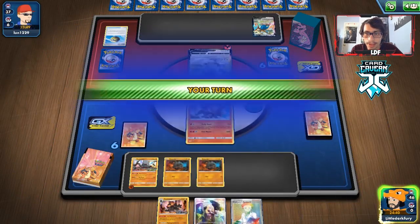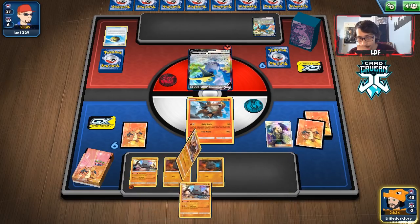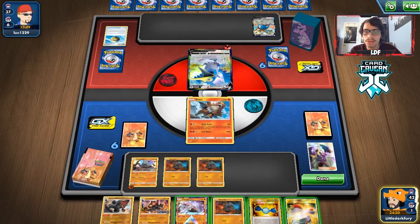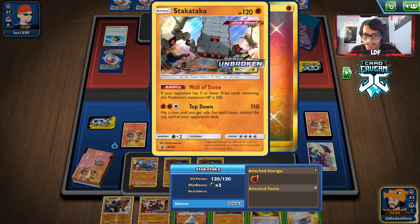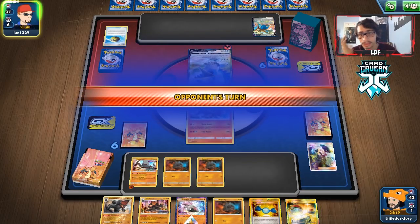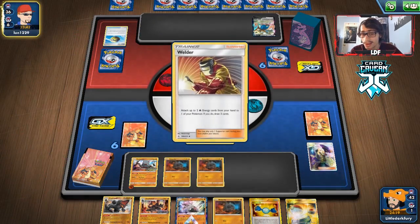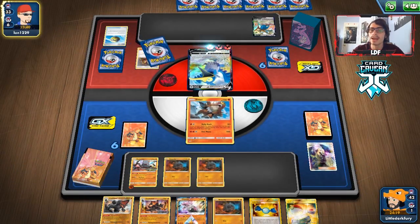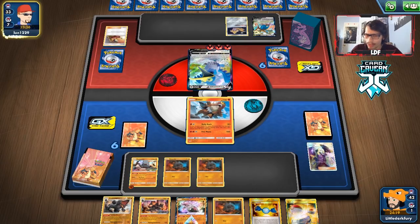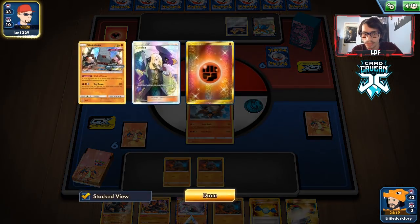We need to find Mew - I might go Research just to get a Quick Ball and guarantee the Mew, because the Spit Shot is very annoying. We'll Cynthia - we don't get Mew but we get Rare Candy and Colossal. Looks like Stack Attack is going to be a goner from Spit Shot. I'm just going to pass - everything on our bench is a target. We can Rally Back next turn if they knock out Stack Attack - rare candy into Colossal and Rally Back. The Cynthia was really bad though.